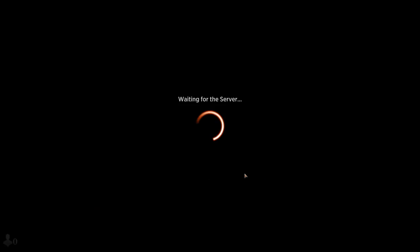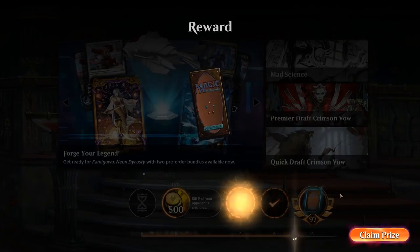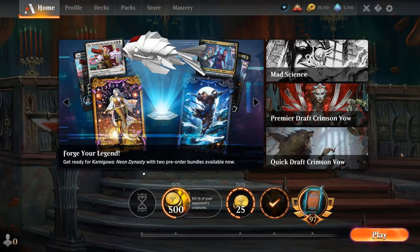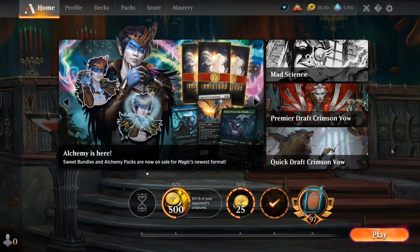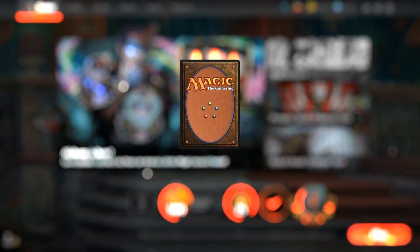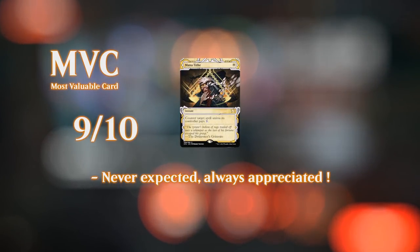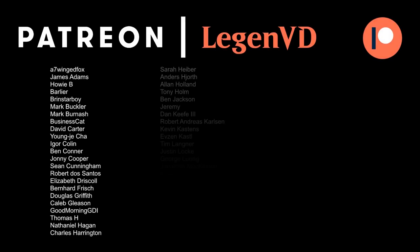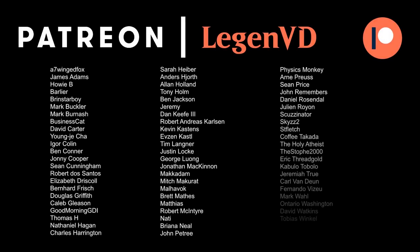Heliod in Historic Brawl is just a very powerful commander. Just make sure you've got a low curve and lots of lifelink synergies and you can't really go wrong, even if you're missing some of the rares and mythics from the deck. As you may have noticed, we are approaching 100,000 subscribers on YouTube, so if you haven't subscribed already make sure to do so — we've got something special planned for when we reach that milestone. Thank you for watching, hope you enjoyed, and as always have a nice day. I also want to thank all my patrons for being part of the channel — you can become a patron yourself today and decide the topic of future videos over at patreon.com/legendvd.